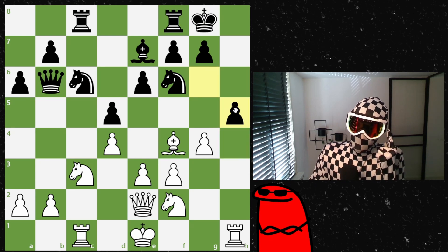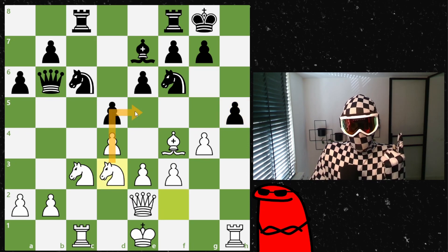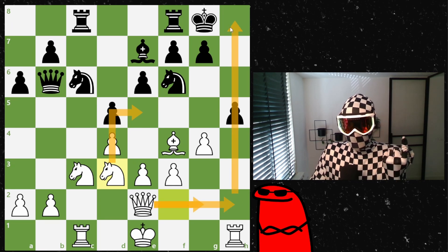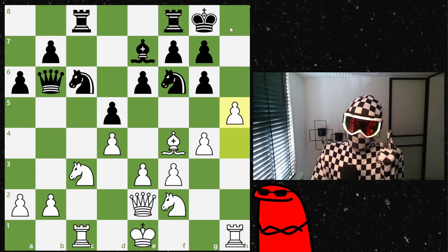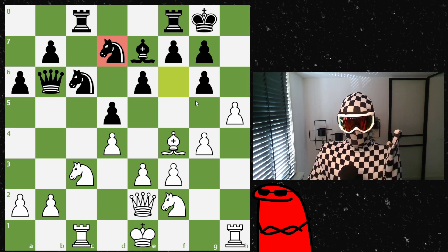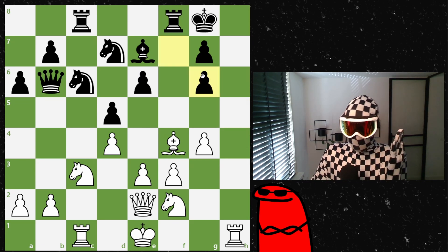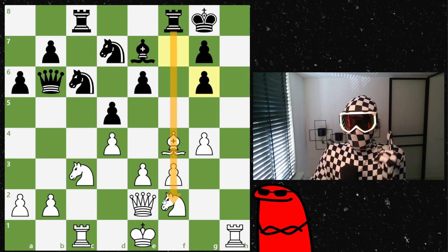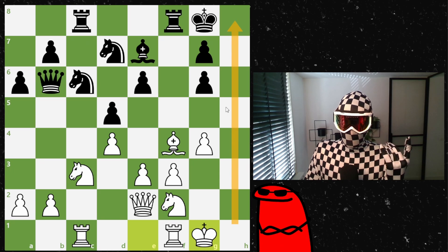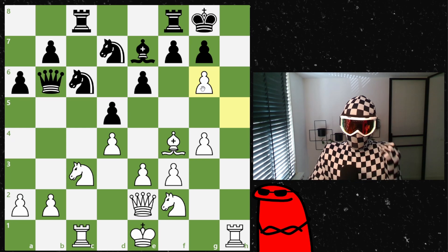The downside is that I can immediately play h5, which I do, and my opponent faces decisions. Taking doesn't look ideal since the pawn becomes weak. Knight moves look good to make room for the queen and infiltrate on the h-file. My opponent retreats the knight, which is not a good move since it removes a defender while I'm already attacking. I continue the attack and take the pawn — taking back would have been best since it gives some activity against my king and prevents my h-file attack.